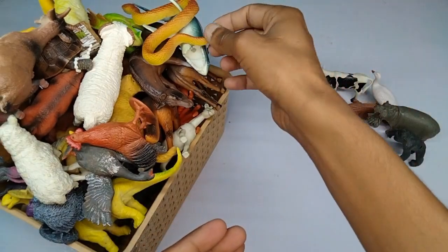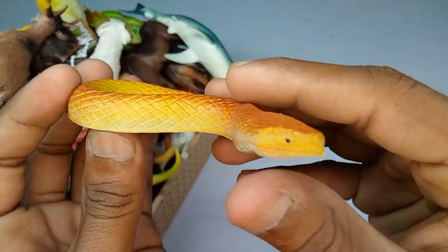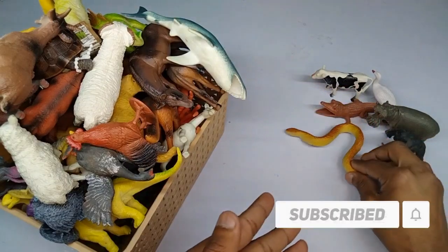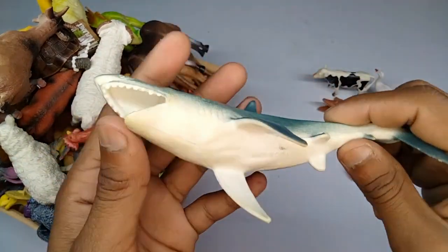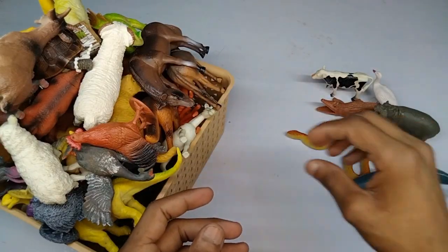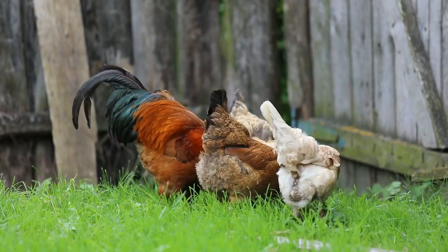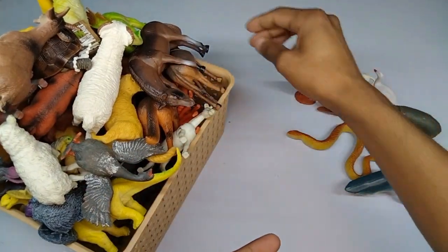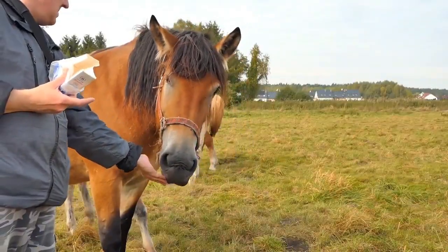Next figure: gorilla! Wow, black gorilla, look is amazing. And next figure — the snake! Look is amazing. Beautiful look — shark design is beautiful. And next: red and black combination, beautiful cock — look is amazing!